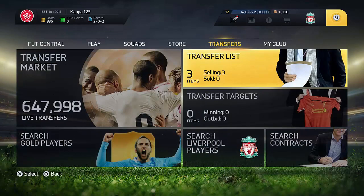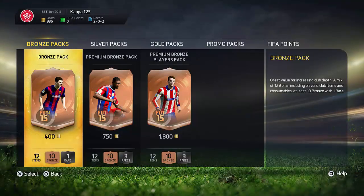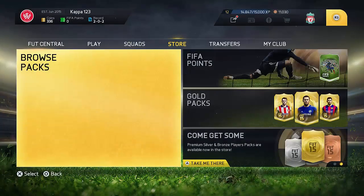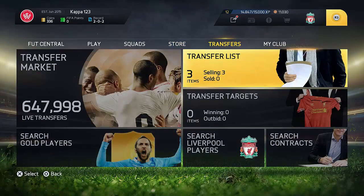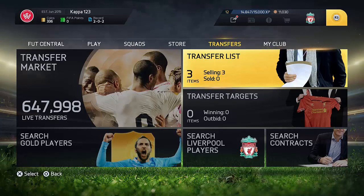The free bronze pack you get at the beginning of the game — definitely go ahead and try to sell every single thing you get from that pack. Try to open that pack as soon as possible, because like a week or two into the game they're not going to be that popular. But at the very beginning, definitely go ahead and try to sell those bronze items because they're going to be selling quickly and you're going to get yourself some extra coins that you wouldn't have gotten a few weeks into the game. So that is method number 3 for this video.